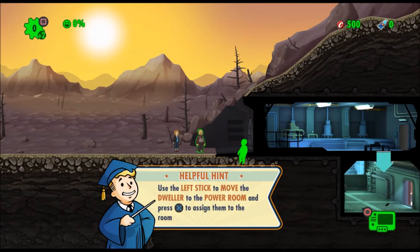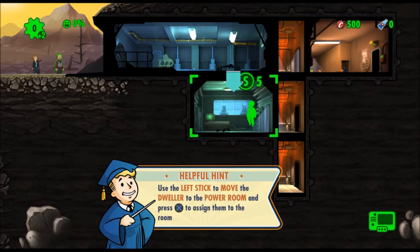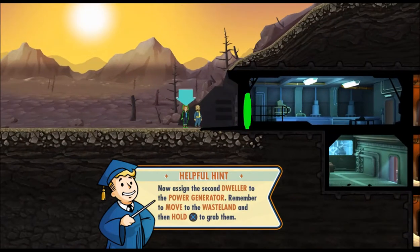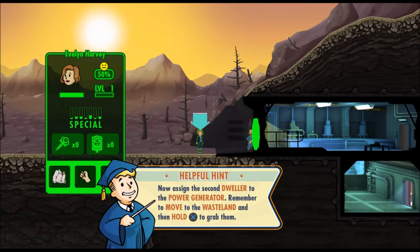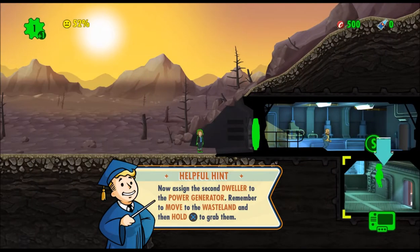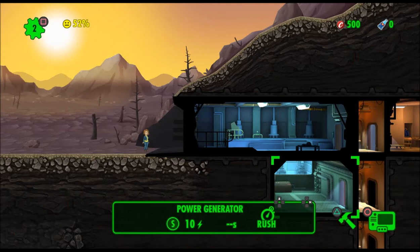Oh, you have to hold down X and then put them into the room. I get it, and then drop it. This could be hard, especially if you're playing. Let's check out some other things. How are you going to do this within people's rooms? This is going to be interesting.